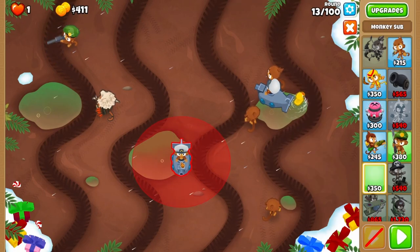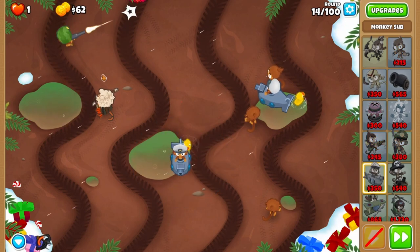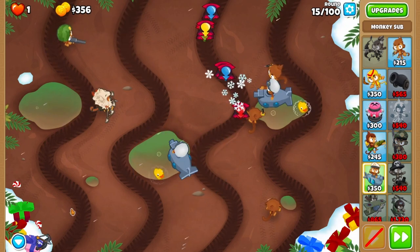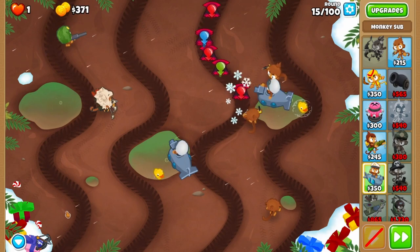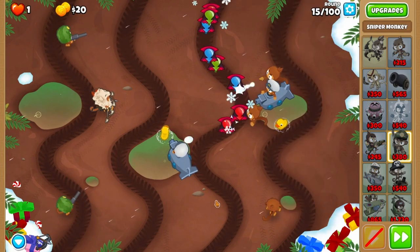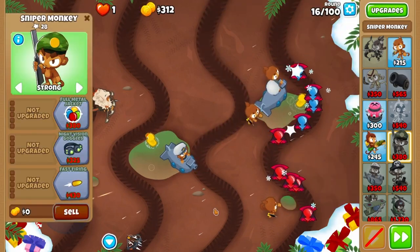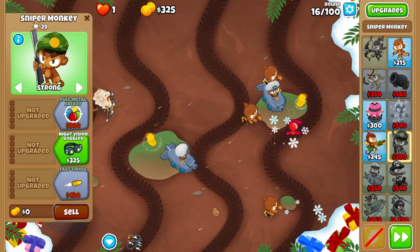Before round 14, place the sub so that the sight lines are in the middle of the left lane. You shouldn't need to ability this wave, but you can anyway if needed. On round 15, put a second sniper down on strong here in the middle of the round. If you're really fast, you won't need to micro it terribly much. Same idea with round 16 — just be careful and be ready to switch to first if needed.